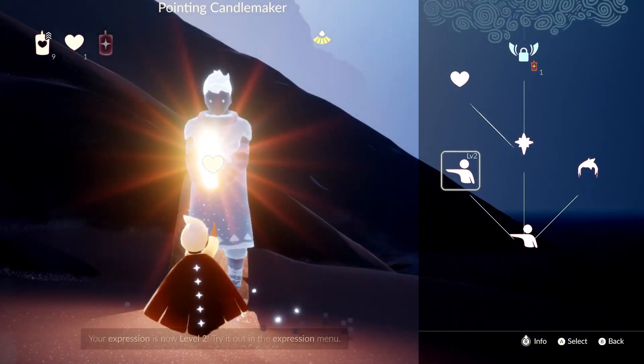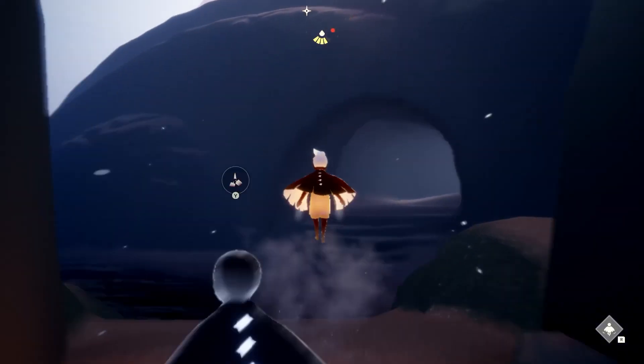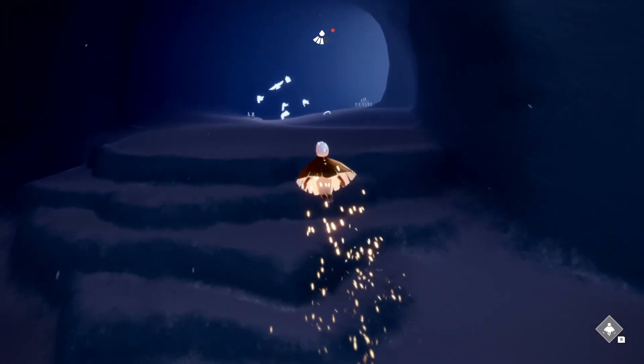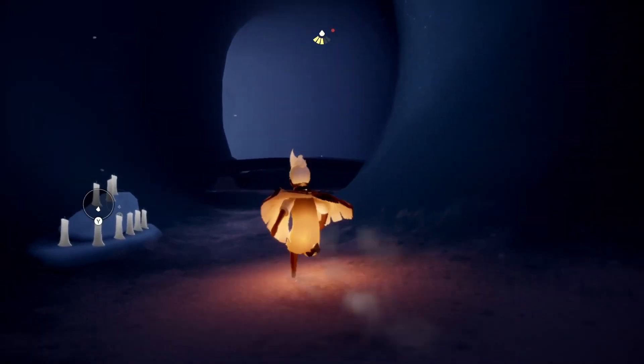Today we are going to be talking about the game Sky: Children of the Light. This is a game where you explore a run-down kingdom in order to uncover its mysteries and return the stars to their constellations. Your character wears a cape that gives you the ability to fly, and this is the main way that you travel from area to area.